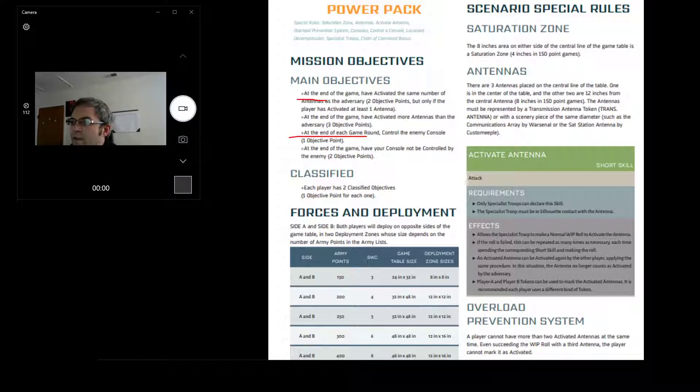Scoring for this mission: activate consoles — you want to activate more consoles, which is a big chunk worth three points. Holding the console at the end of each turn is worth points too. Having your own console untouched is worth two, so it's good to protect yours. A couple of classifieds are worth one each, pretty normal. The overload rule means you can only activate up to two antennas — going for a third isn't useful.